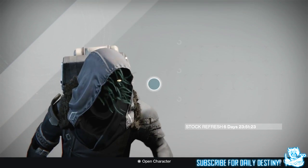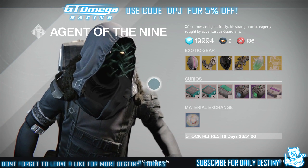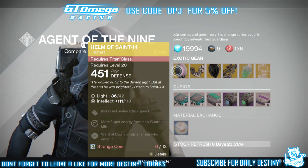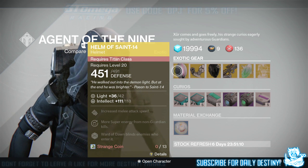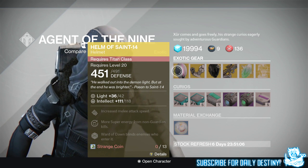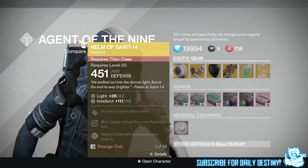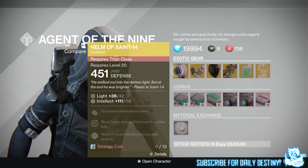So yesterday I did a prediction and it looks like I got nothing right. We have the Helm of Saint-14 for the Titan, which is a helmet requiring 13 Strange Coins. It offers 118 Intellect, increases melee attack speed, more super energy from non-Guardian kills, and Ward of Dawn blinds enemies who enter. It's actually a helmet I really like using, especially for PvE.